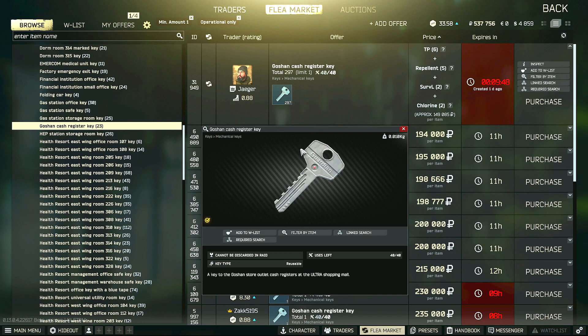You can also find this key in the pockets and bags of scavs, as well as in jackets or drawers. There is also a set spawn on Customs for this key, which I will show you now.